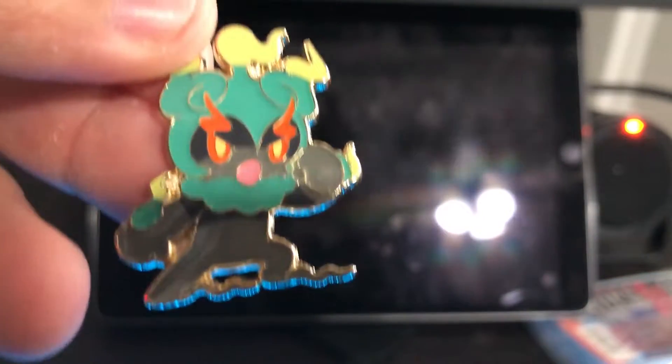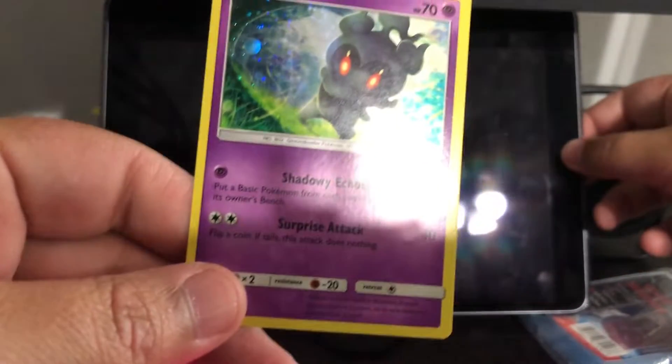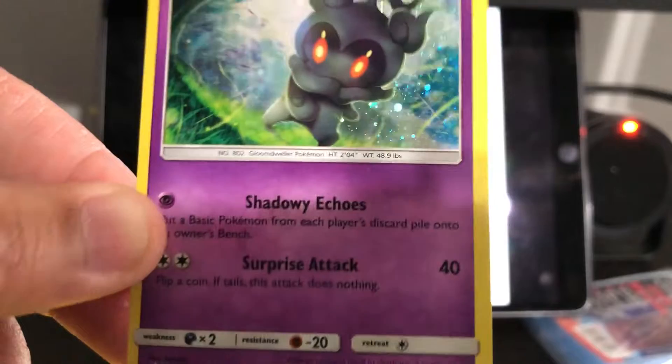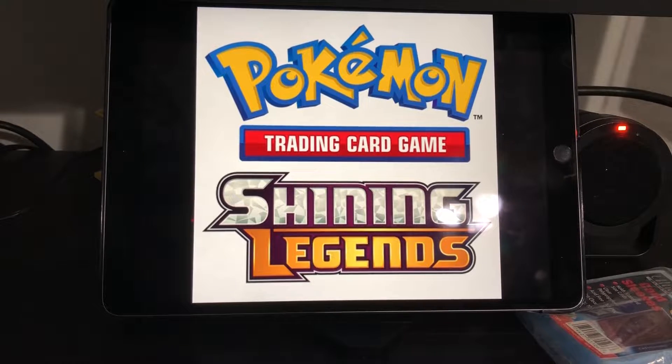Here's the pin — pretty nice, pretty cool looking. I have to be honest, I'd never heard of this Pokemon before buying this box. There's Marshadow — it's a promo card, shining holo. I've got some sleeves here, I'm going to put this stuff in.